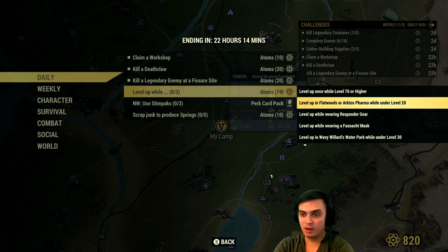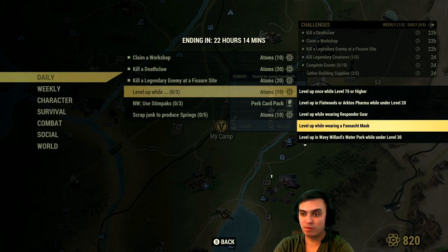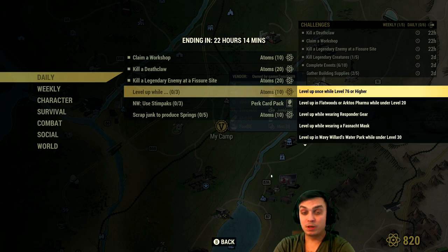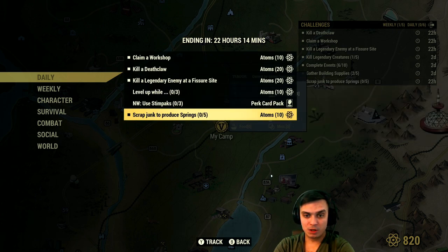The sub-challenges are: level up at 76 or higher at Flatwoods as an Arctic Farmer under level 20 wearing Responder Gear; Fasnacht Mask at the Waterpark under level 30 at Deathly Island wielding a protest sign as a weapon; or level up while in a group, while naked, engaged in PvP. If you do any of these 3 sub-challenges at the same time as you level up, you will get additional 10 atoms. Also, Scrap Junk to Produce Springs.